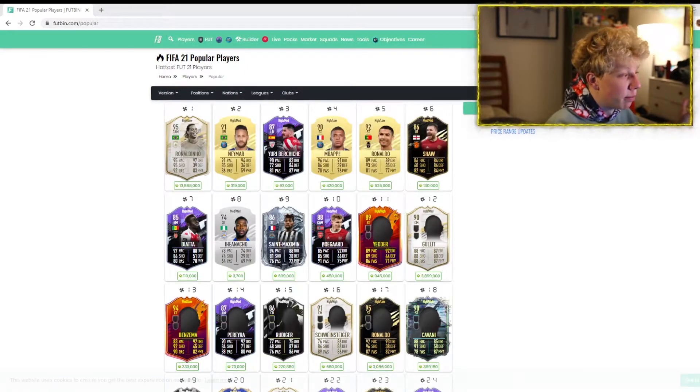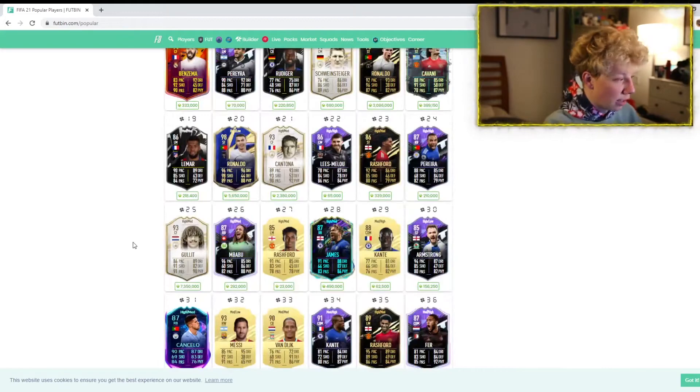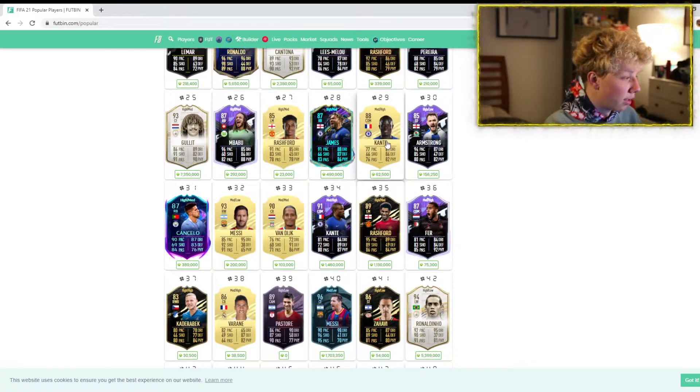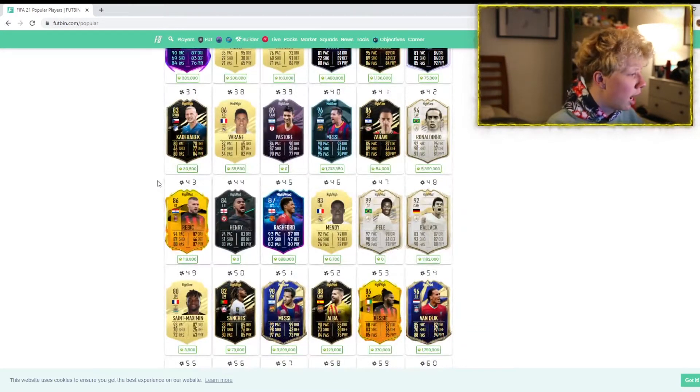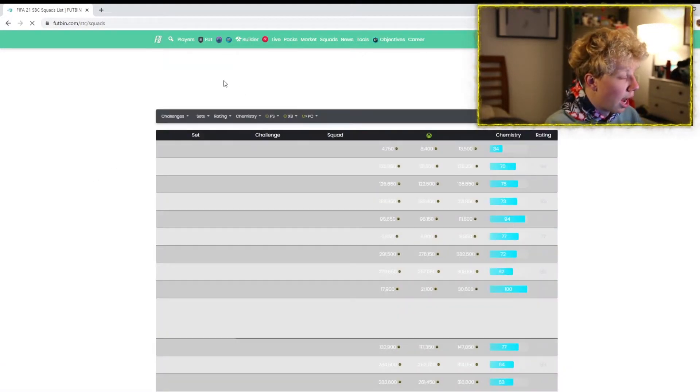We also got a big market crash — the weekend league sell-off hit heavy today, and then with the prime and mid or prime Icon SBCs dropping, prices like Mbappe and Neymar started going down. I had my Mbappe for 440k, he was going for 480k yesterday, and now he's 420k. I already sold mine since I'm done with weekend league. A lot of these meta players are down.